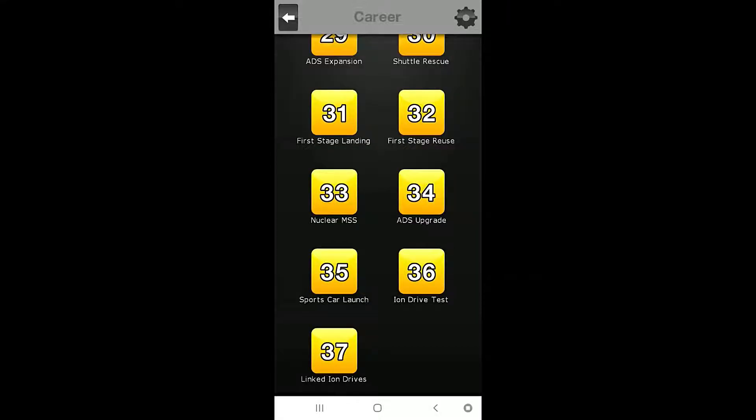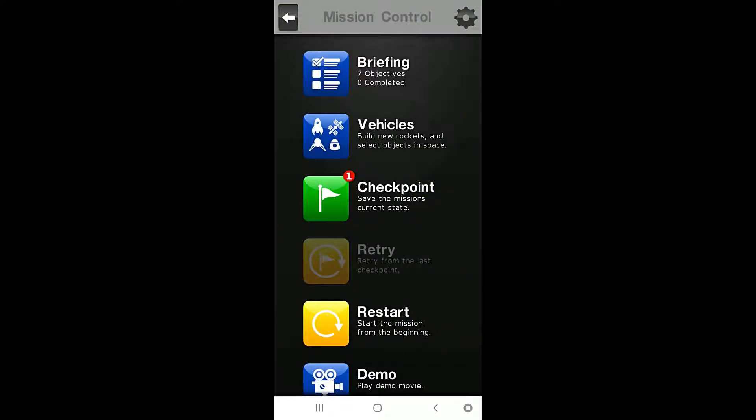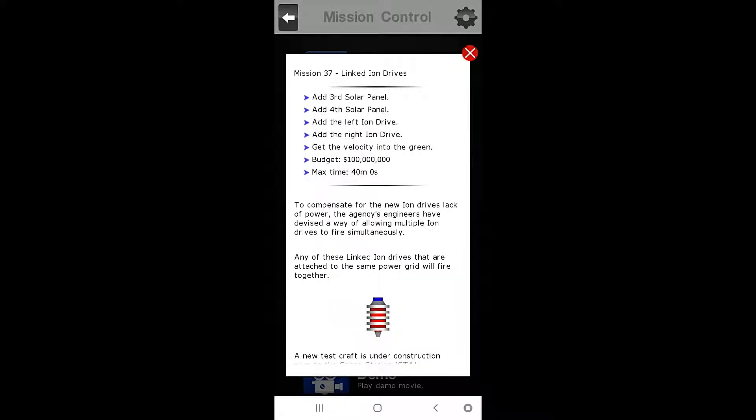Hello everybody, welcome back to the Nocturnal Gaming Network, my name is Zero. Today we are once again playing A Space Agency, and today we are going to complete the current last mission — mission number 37: Linked Ion Drives. Let's go straight to the briefing.